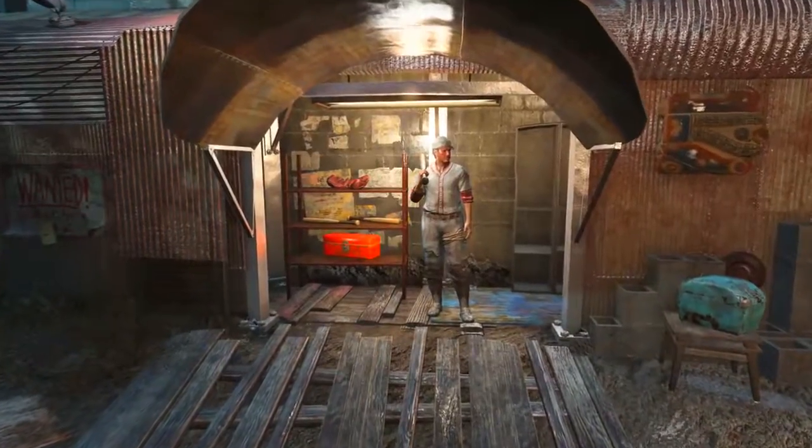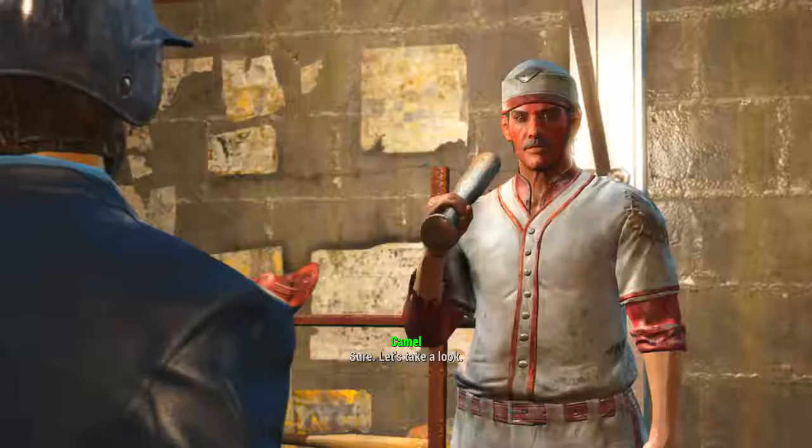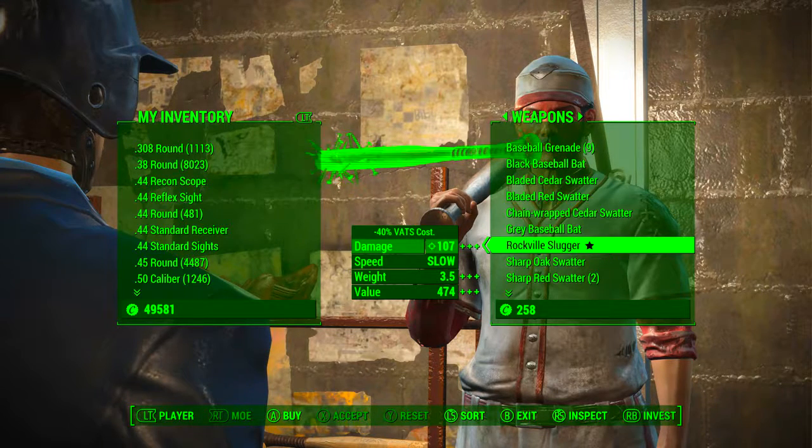Once here, head to Moe Cronin, the madman wielding a baseball bat. Once you find him, talk to him, click on barter, and once the barter tab opens, head across to weapons and down to R, and here will be the Rockville Slugger.